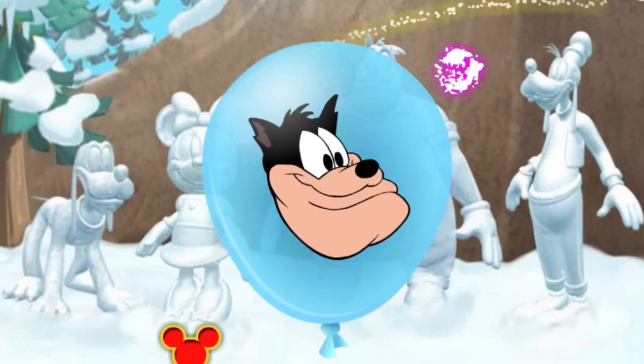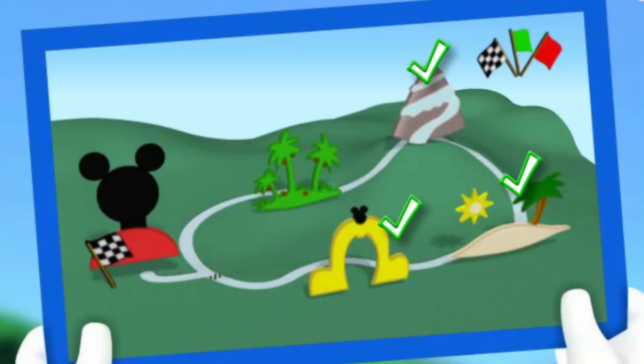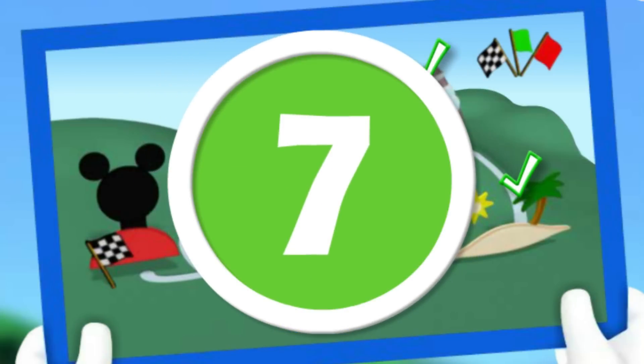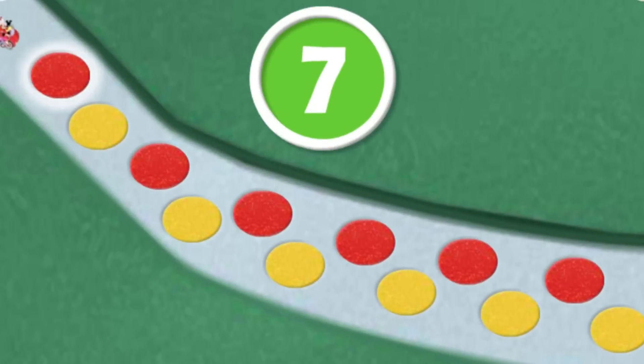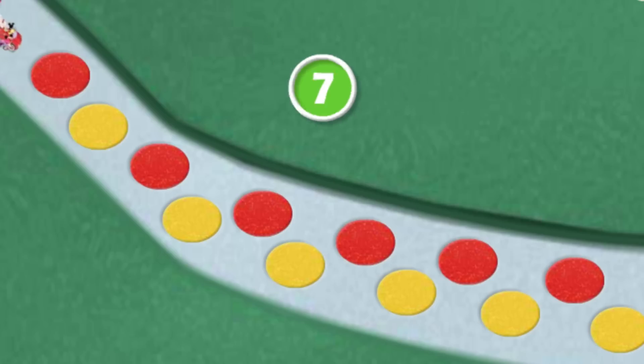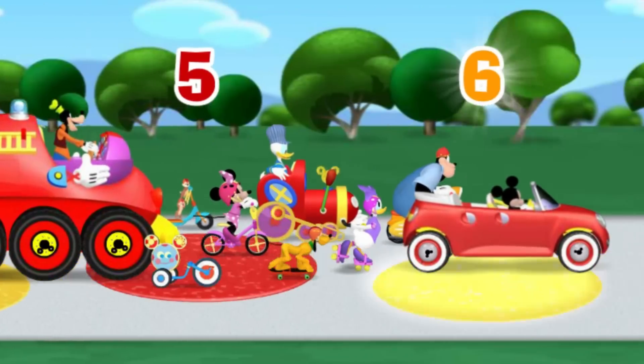Oh boy, it's balloon picture time for our pal Pete! Gosh, I'm getting a little chilly! Click the spinner and let's all hit the road! That means we can move seven spaces! Come on, click each flashing cobblestone and let's count together! One, two, three, four, five, six, seven cobblestones! Nice counting! Here we go! One, two, three, four, five, six, seven!